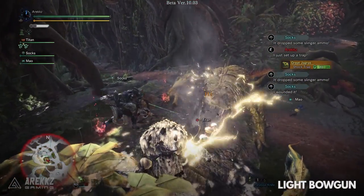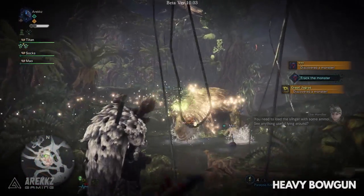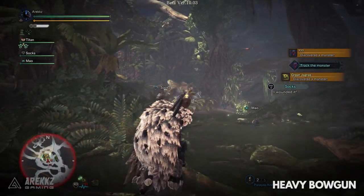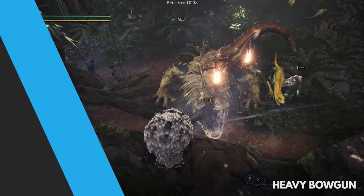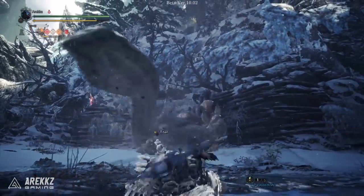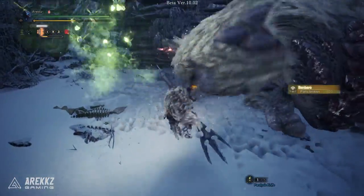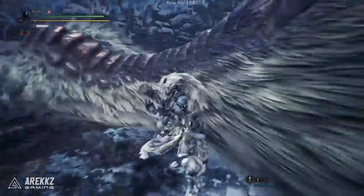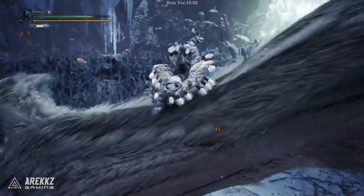One final thing worth mentioning — shout out to Fitzcarrold on Reddit for the observation — it seems you can also apply weak spots by performing the claw attack on a monster. Doing so four times appears to apply a weak spot by default, and for light weapons doing it three times and then following with the weapon-specific attack will also allow you to apply your weak spot on the very first hit. It'll be interesting to see at launch if there's any way through skills to get more out of those weak spots, but either way it is a pretty cool mechanic.